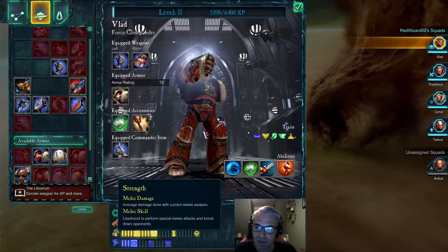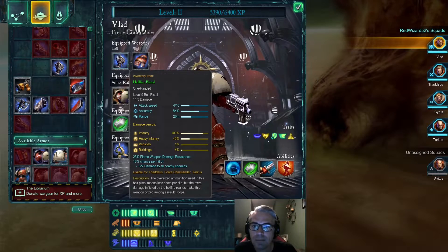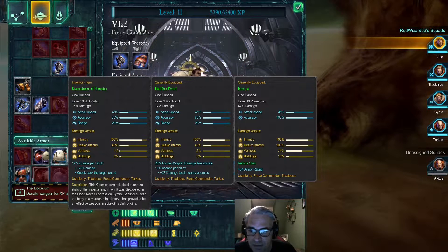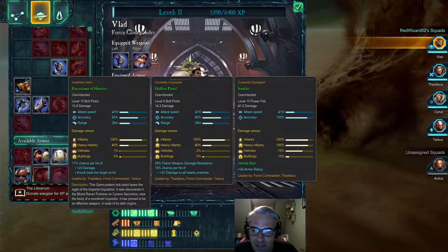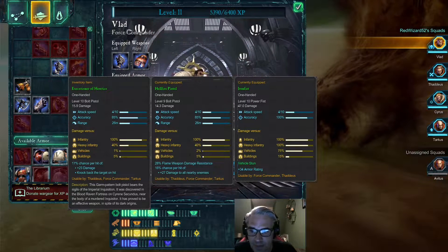We'll keep stamina in line with strength. Eventually I'm going to have to start doing some other things too. Level 9 Bolt Pistol, Level 10 Bolt Pistol. A little bit more damage — 17% chance per hit to do more damage. This Garam Powder and Bolt Pistol bears the sigils of the Imperial Inquisition. It was discovered in the Blood Raven Fortress on Cyrene Secundus near the body of a murdered Inquisitor. It has proved to be an effective weapon in spite of its dark origins.